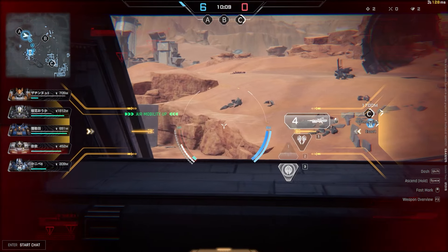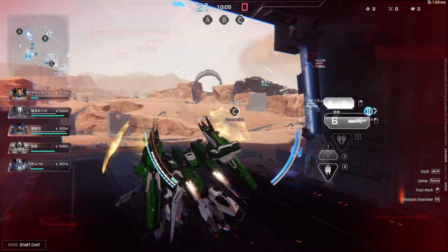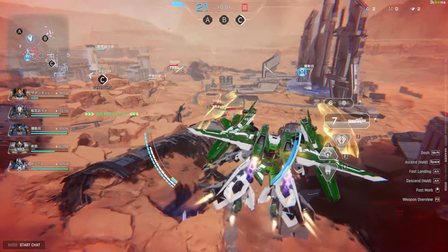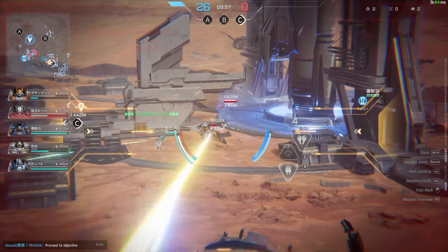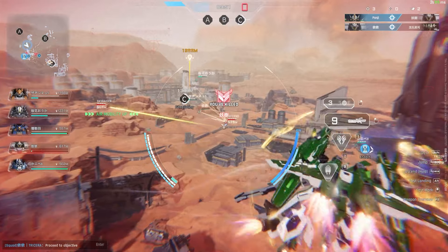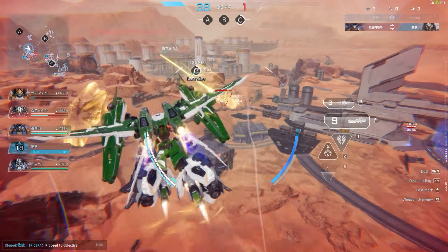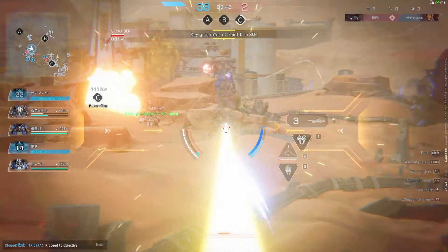Mobility kit activated. Mobility kit deactivated. Shield on. Over here! Enemy down. Weapon not ready. Key generates at point C in 30 seconds.